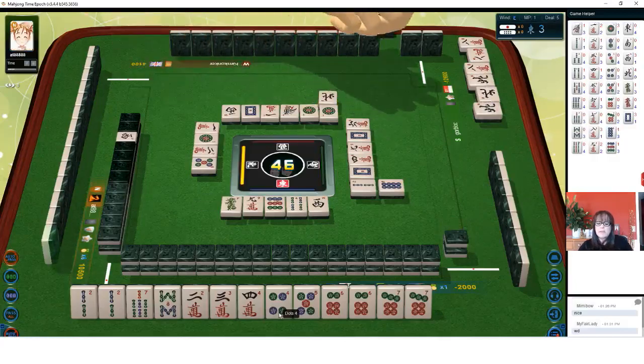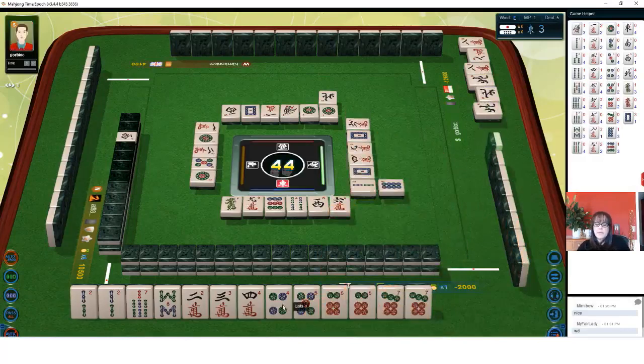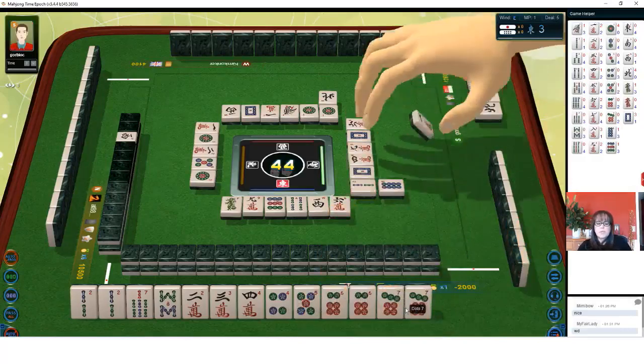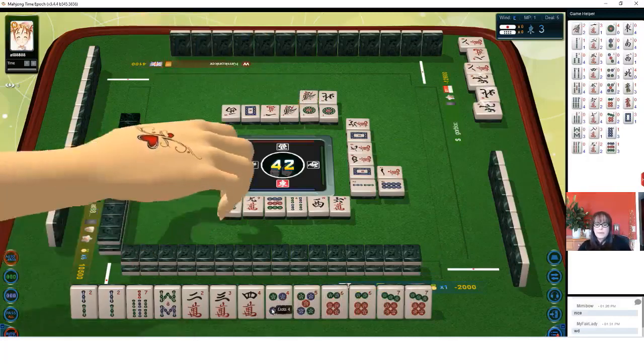Pure double chi, all simples, north win. I thought there was something else. One dot — riichi! Let's stick with what we have. Six characters. Because we have a four, five, six or five, six, seven pure double chi. If we can get a six bam or a five dot, we can reach ready. One bamboo — we're one away from riichi now. Three characters — pass.